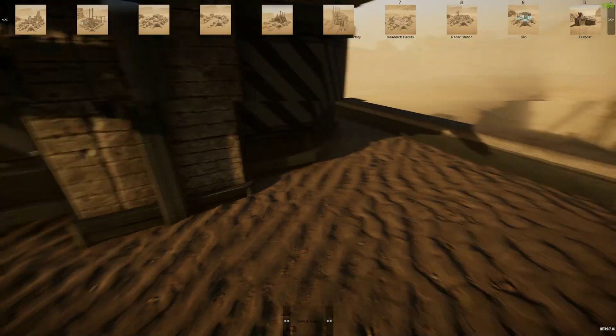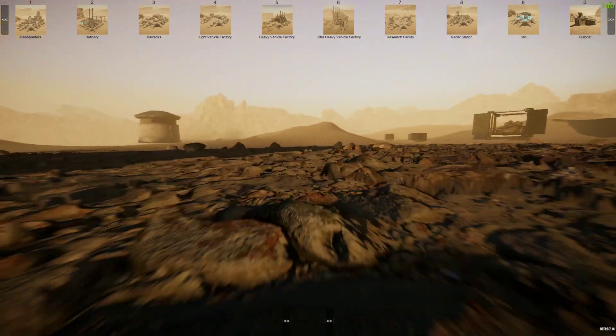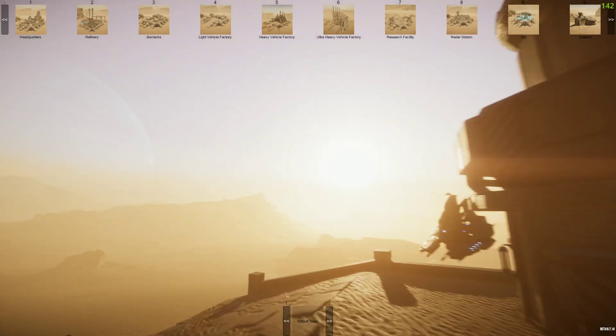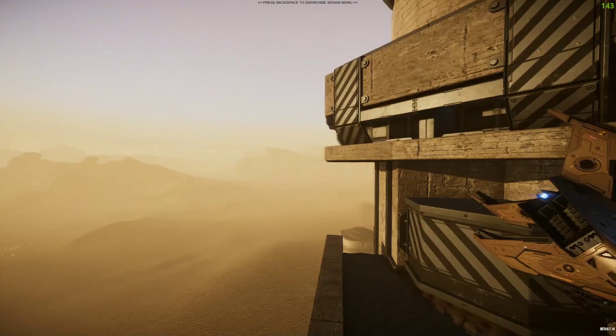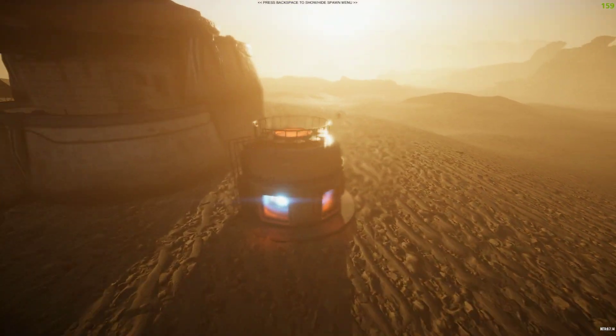If I quickly look in the spawn menu at the moment, you can see there is the outpost. I'll quickly spawn the outpost before I get into the rest of these. So we're going to put the outpost down — there we go, the outpost is down. Let's get rid of the spawn menu. We're going to start from the far left here first, starting with this building.